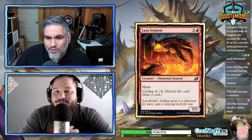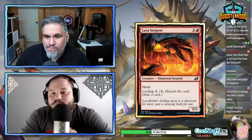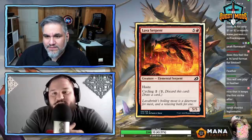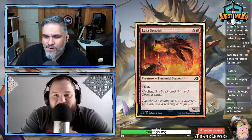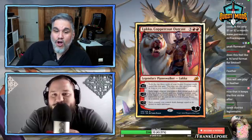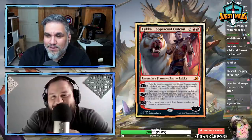There's a five mana 5/5 with haste and cycling two — that should have cost five. Look at the art though — that serpent is jumping out of the lava. How does it even exist in lava? It looks like it took a mouthful on its way up.